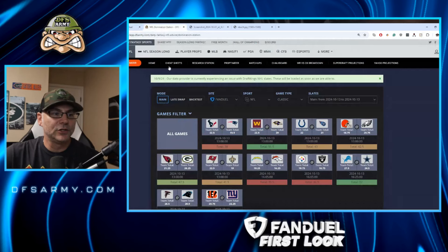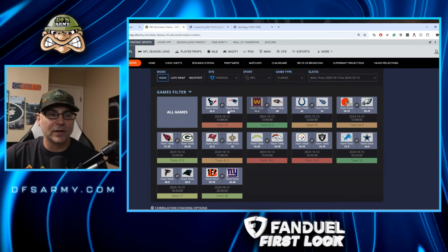Let's jump into the matchups on FanDuel for NFL Week 6. I like to use the Domination Station Optimizer game tiles and go through each game. It is now Wednesday as I'm recording this, and we do know that Drake May will be the starting quarterback for the New England Patriots. That actually changed the total a little — I think it went up just a smidge.